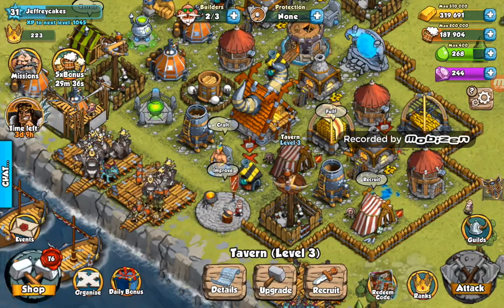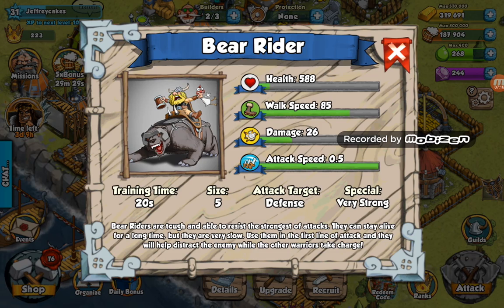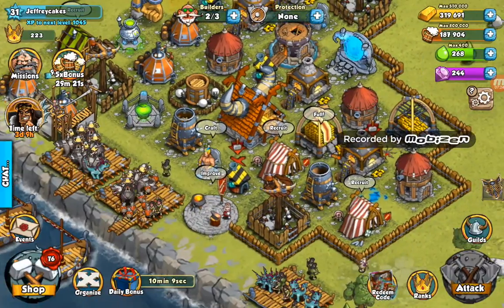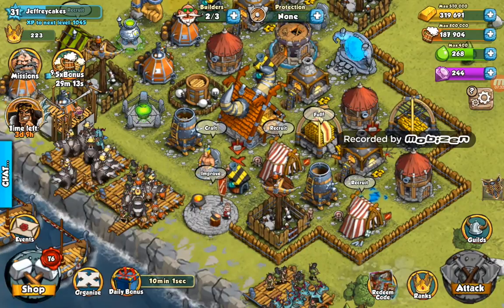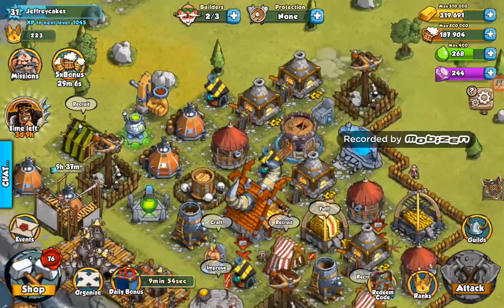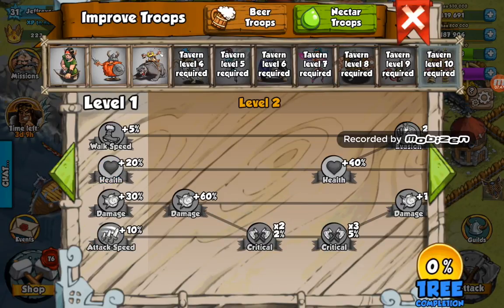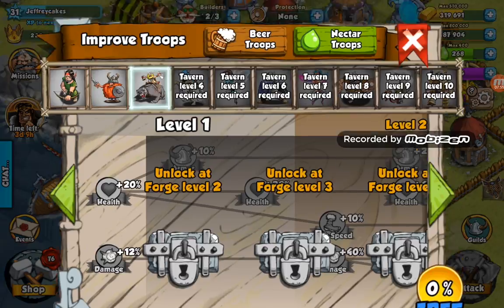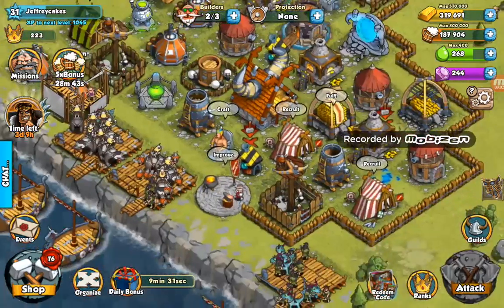I also upgraded both of my taverns so I can now recruit Bear Riders. To be honest, they aren't as great as they seem — they're okay, in no means bad at all, but I think they could be better. I know I can upgrade them in the forge, but anyway, enough chit chat, let's hop into some attacks.